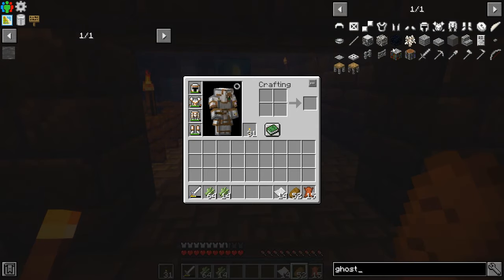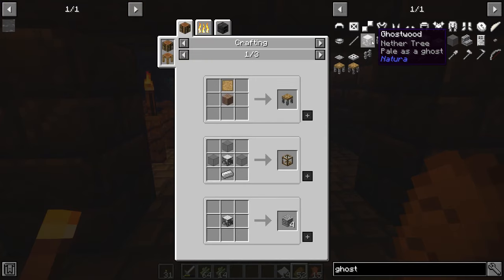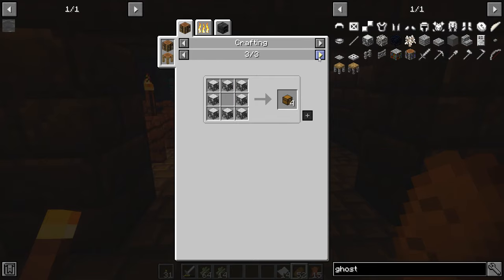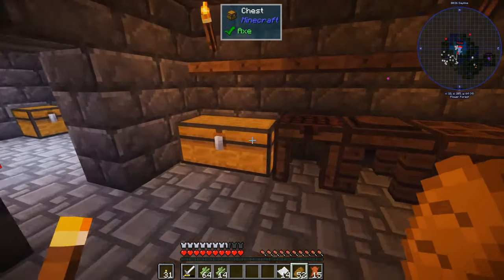Ghostwood — so you can make armor out of ghostwood. Nether tree palace — this is stuff for... oh so it's just regular wood just a different color, okay. Nothing fancy but you can make some different colored stuff. I like that, that's not bad — maybe we can get away with that.